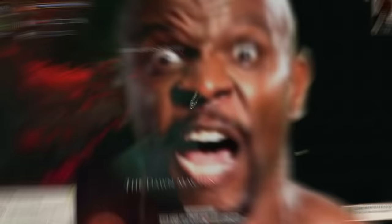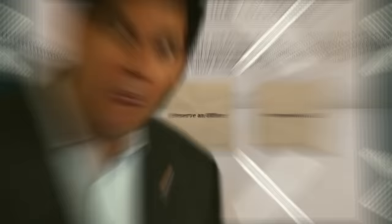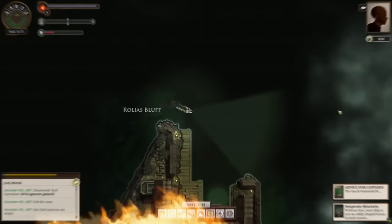At number four is Sunless Sea's Uttermost East. This is an indie game all about mysteries where you explore a strange world called the Undersea, filled with hostile creatures and strange events that'll at best leave you confused and at worst make you go totally mad. It's a confusing and incredibly punishing game, but if you stick with it there are a few possible endings — like establishing a colony, becoming a famous explorer, or getting rich and retiring. But one of them, the Uttermost East ending, is way more complex and involves doing a ton of bizarre, unintuitive things.